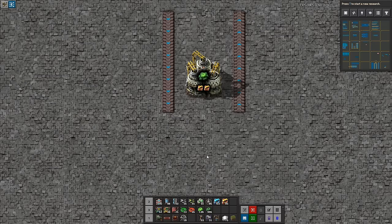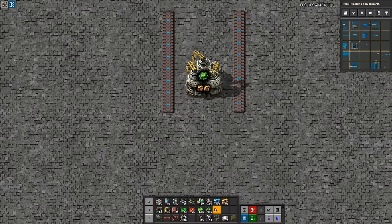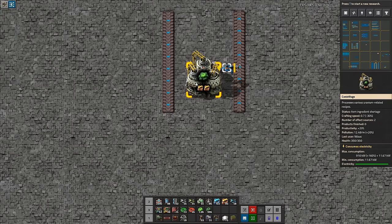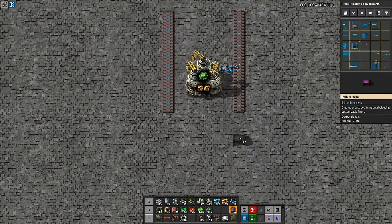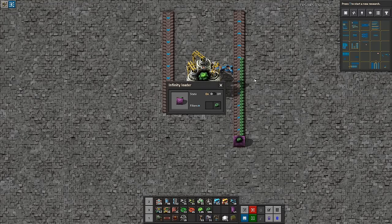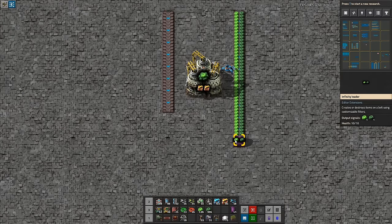I want just one inserter to pick up slowly — it's such a slow running time. I want the dark uranium on the outside and the light uranium on the inside, right? That's how I want things to work.